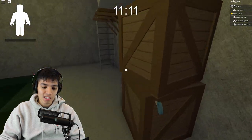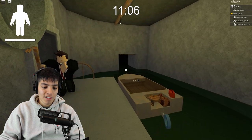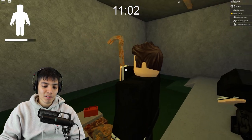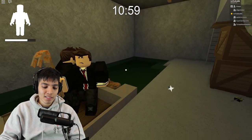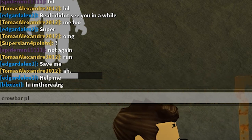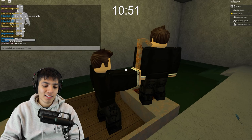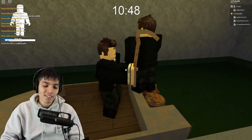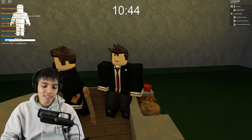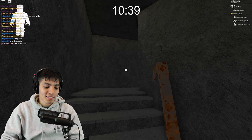Stun gun ammo — let's see what's inside here. It's a switch — that's to lift up the gate. Give me the crowbar please. Let's see if you give me the crowbar because I really want to escape. No — okay. Yes! Thank you so much, you are awesome. Now we got the crowbar, let's go back up.